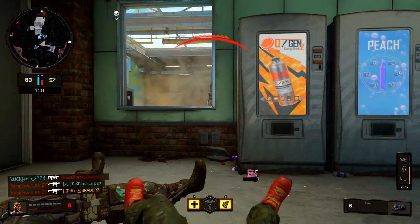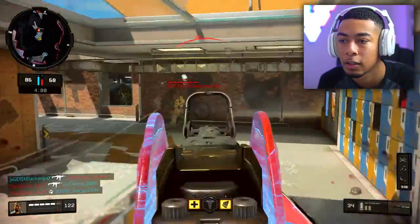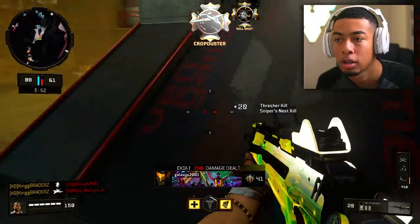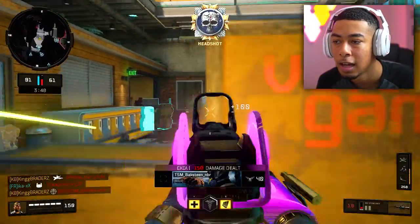Bro, teammate pushed me! Are you dumb? My teammate fully just pushed me into the people — into the enemies. I can't even speed. That dog — he survived? Okay, now he's dead.